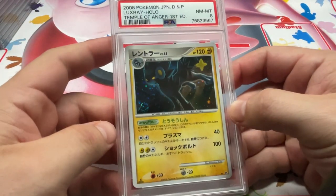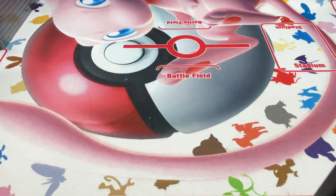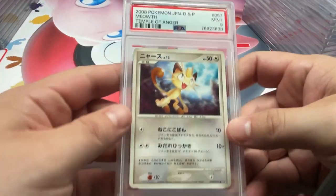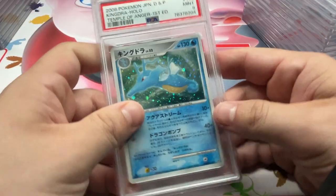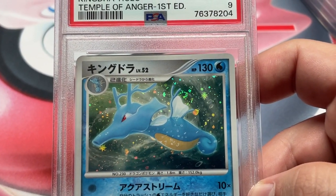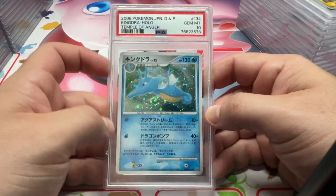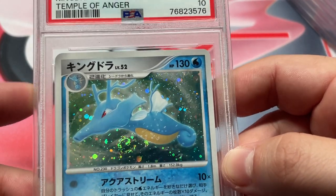We have Temple of Anger up next — we got the 8 on the Luxray. Got Meowth, 9. Kingdra, 9 — it's a really nice card actually. Jumping right into the PSA 10 Kingdra as well — even better on this one. We got the swirl! Swirl!